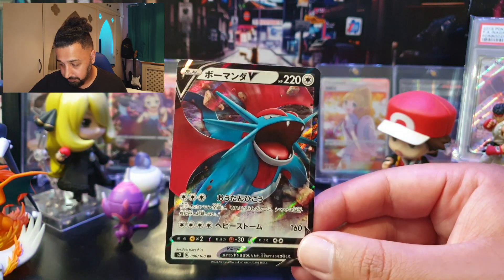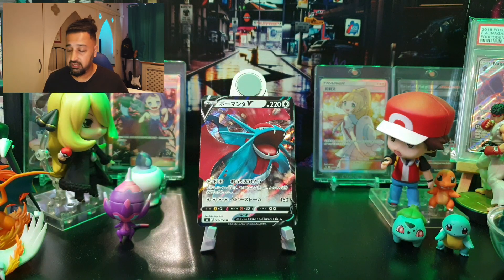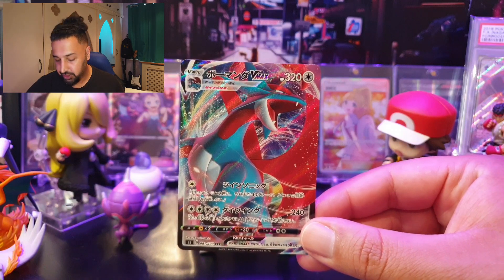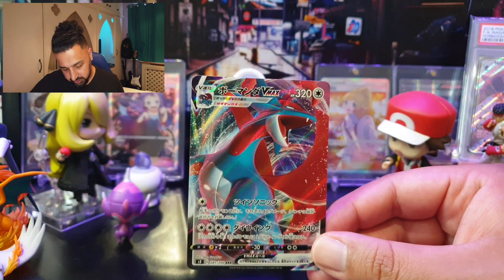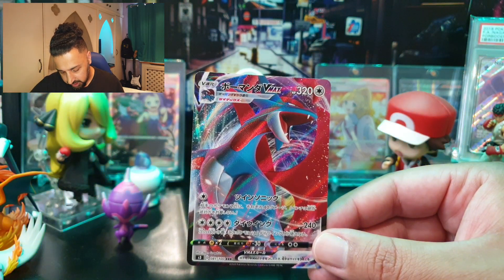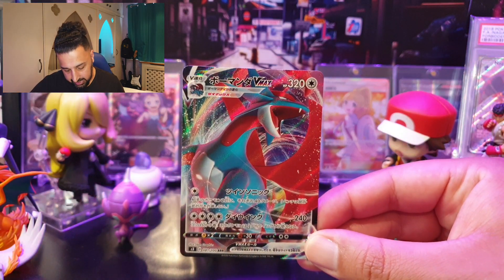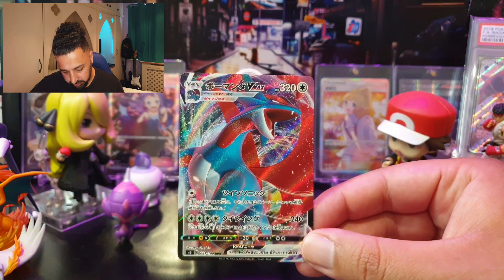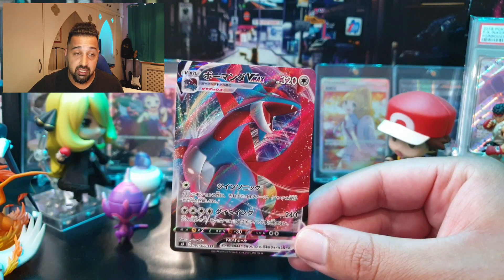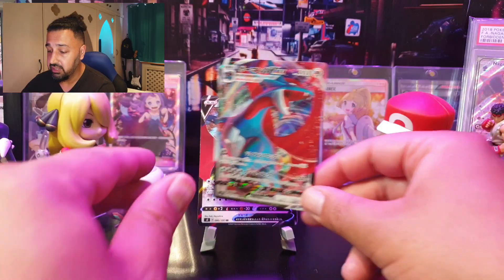The final card is Salamence VMax. For one Colorless energy, Sonic Double Slap does 40 damage to two of your opponent's Pokémon — weakness and resistance don't apply to benched ones. For four Colorless, Max Wing does 240 damage, though during the next turn this Pokémon can't use Max Wing again.